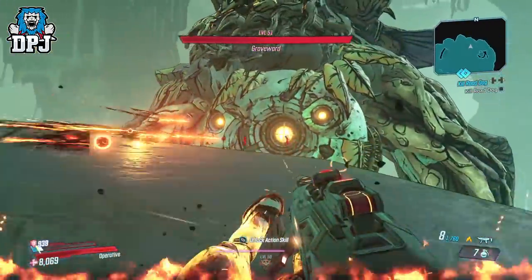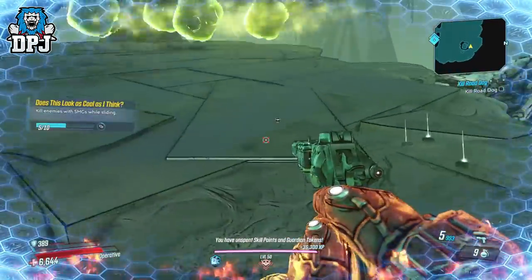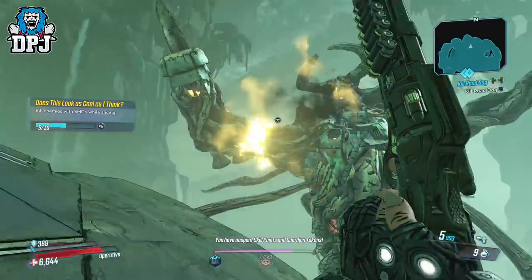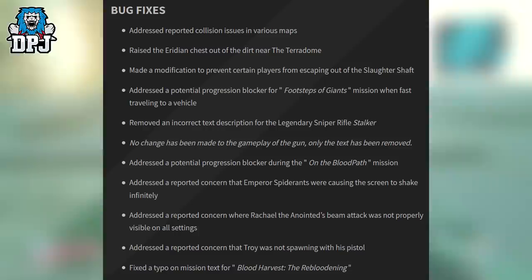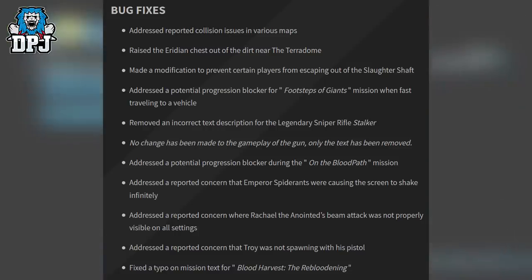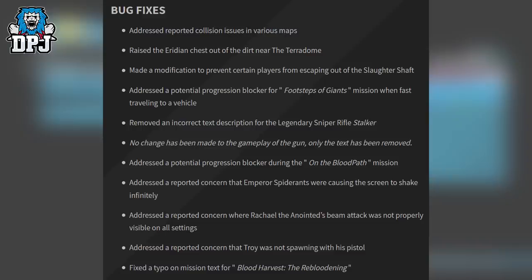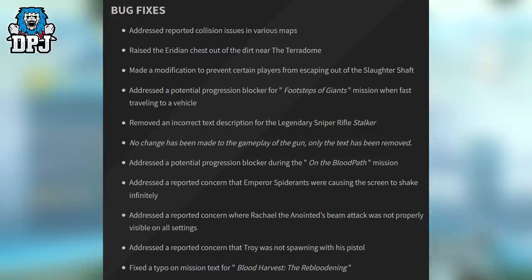A post recently dropped where the hotfix will come later today at 3pm PDT, addressing various issues reported by the community. Bug fixes include: addressed reported collision issues in various maps, raised the iridium chest out of the dirt near the pterodome, made a modification to prevent certain players from escaping out of the Slaughter Shaft, and addressed a potential progression blocker for the Footsteps of a Giant mission when fast traveling to a vehicle.